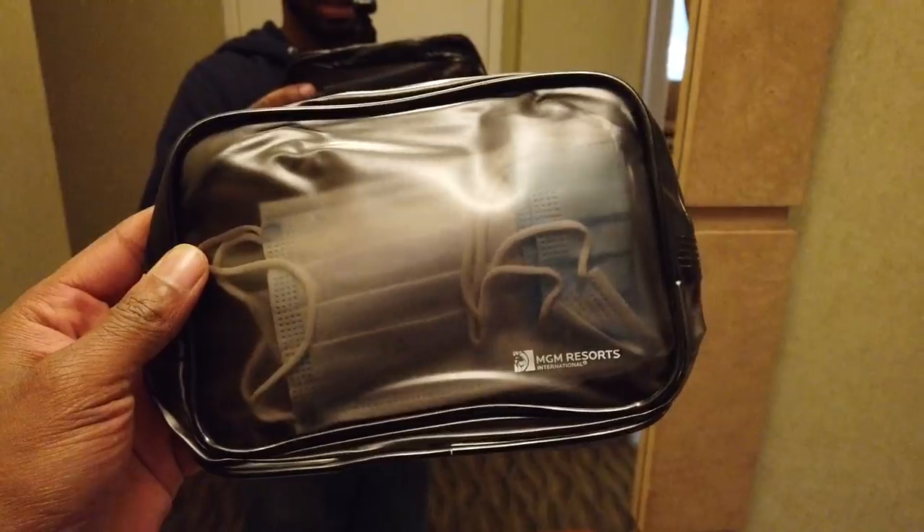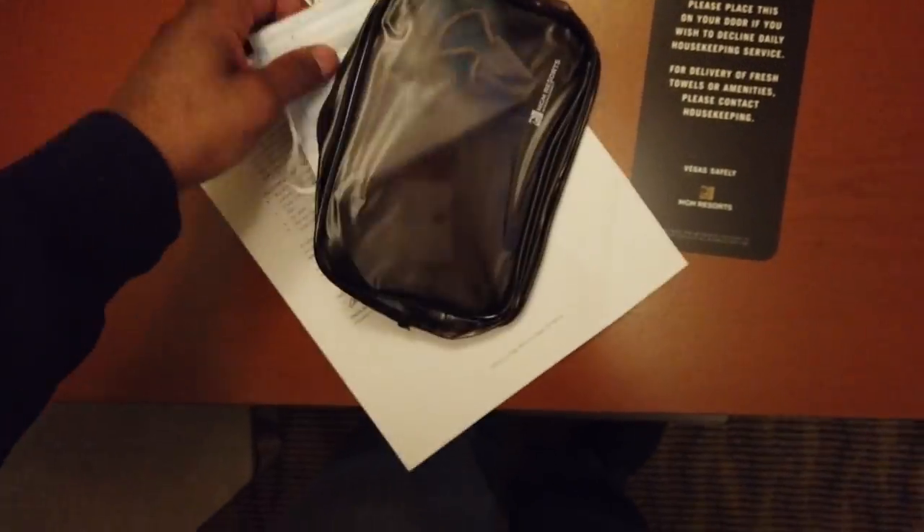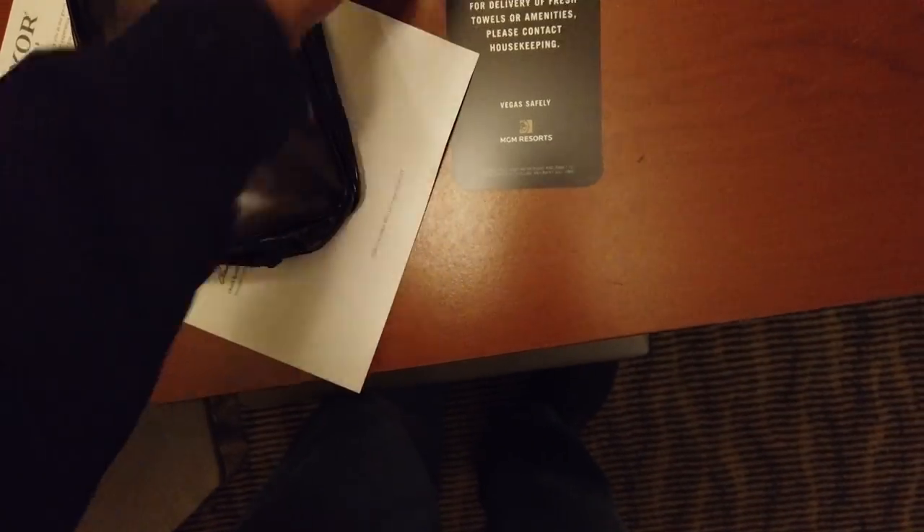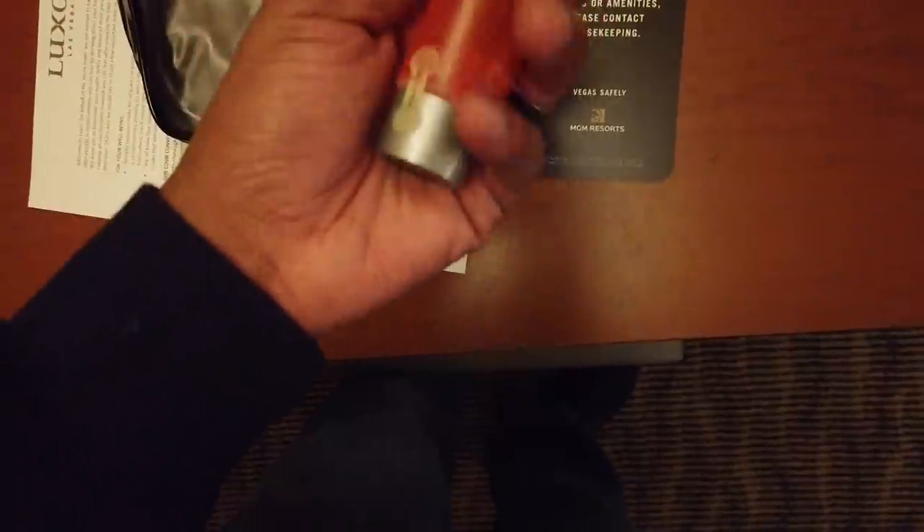Let's see what we got in the clean kit over here. Contents: two surgical-style masks — I guess they're just not making those specialty logo masks anymore, which is a little disappointing. Then you have the Cure hand sanitizer, and there's a ton of it. There's no door opener or anything in this kit, so it's not as good as the one that MGM got us. And of course we've got the clean letter from Luxor here — I'll leave it on the screen for a few seconds so you can pause and have a look. Thank you, Mr. Bowling, president and CEO of Luxor and Mandalay Bay.